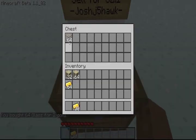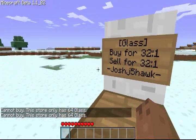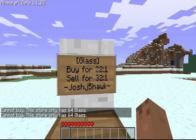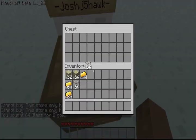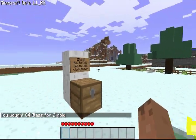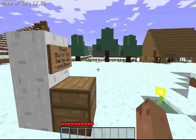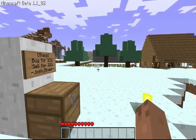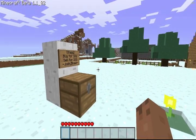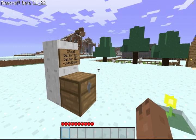Now the cool thing is — say I put in a bunch of gold and then right click the sign — I can't buy it, there's only 64 glass left in the store. So I can only buy 64 glass. Alright guys, I hope this helped you all out a little bit. If not, go ahead and send me a message on the website, or you can email me at pantherhockey32 at hotmail.com. Thanks a lot guys.